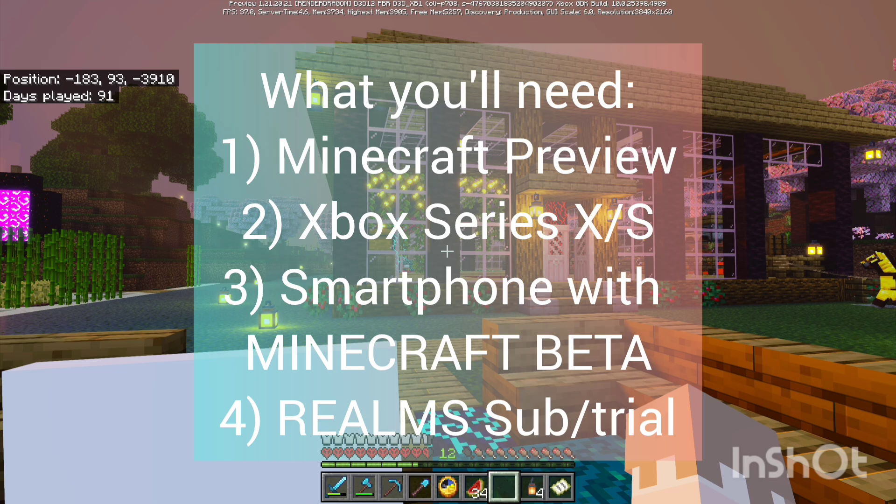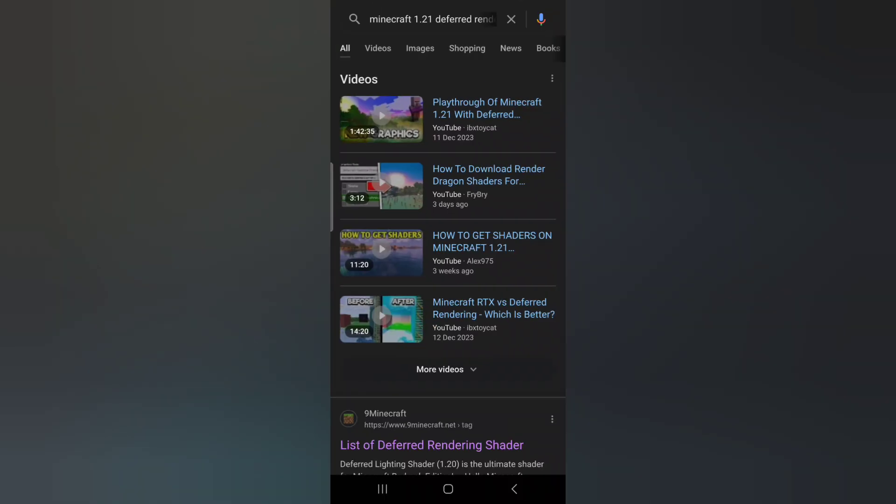Thirdly, you need a smartphone with Minecraft Beta. If you aren't sure how to get Minecraft Beta, check within your app store for instructions on how to access it. We will be using it on Android on a Samsung S22 Ultra. And lastly, you need a realm subscription or trial.